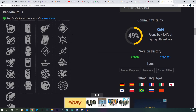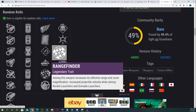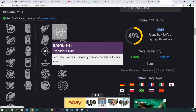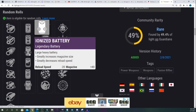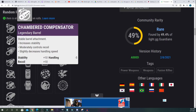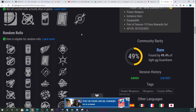Some of the actual rolls it can drop with include Demolitionist, Thresh, Dragonfly, Multi-Kill Clip, Vorpal, and Frenzy in the final slot — some pretty decent perks there. You can also get Killing Wind, Clown Cartridge, Rapid Hit, Auto Loading Holster, Range Finder, and Field Prep. In the coils column we have Accelerated Coils, Enhanced Battery, Ionized Battery, Liquid Coils, Particle Repeater, and Projection Fuse, plus a decent amount of scopes.